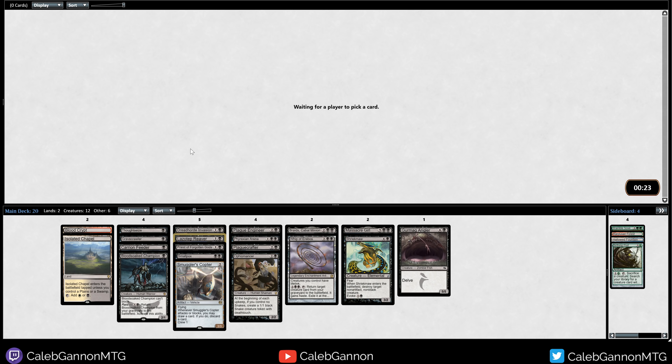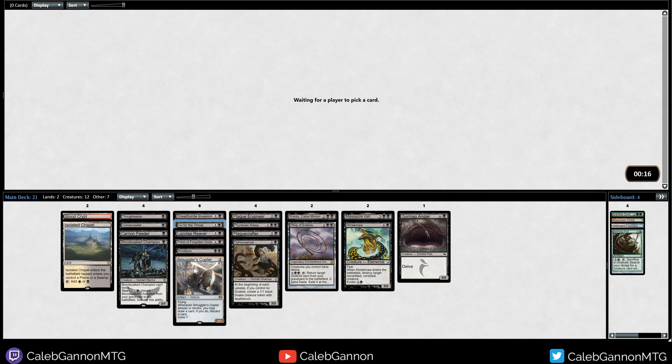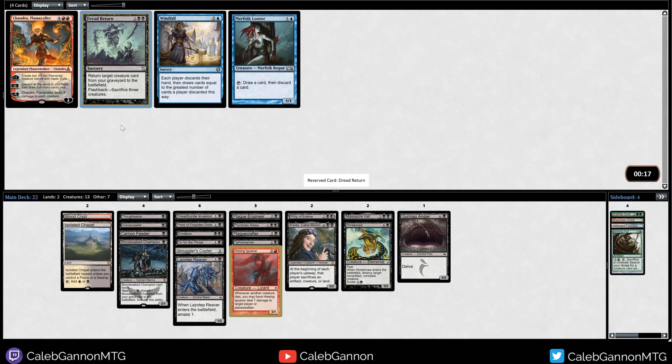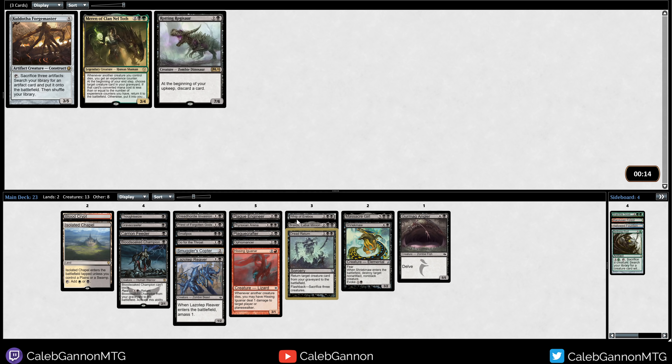We're going to take Lazatep Reaver — it's great in this deck. Go for the Throat came around, Ransack the Lab too. I don't know what people are taking. I like Go for the Throat more than Ransack because we don't have that much removal. Basically, we're just trying to set it up so we get Braids. Whip helps us win the mirror match or deal with all the red decks, and whipping back things like Shriekmaw and Massacre Girl seems sweet. This is only pack two, so I think we've transitioned quite well to have a nice deck.